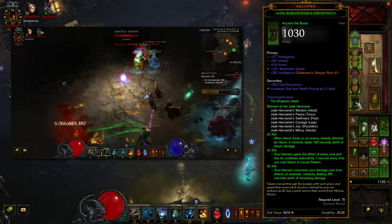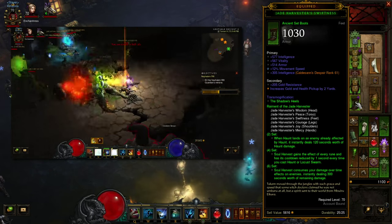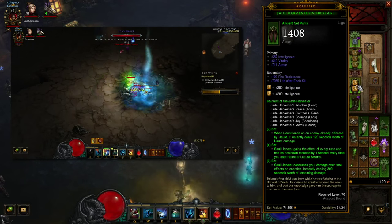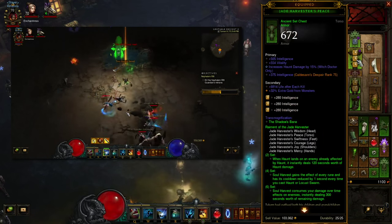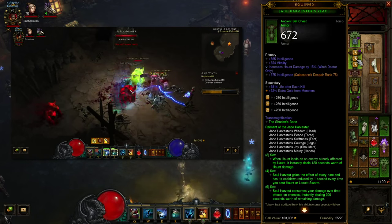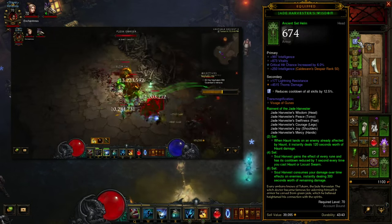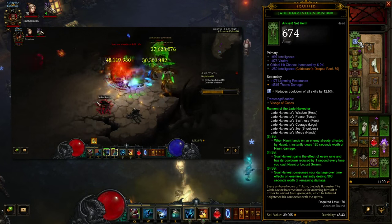On the Jade Harvester Swiftness you really just want defensive stats — you can also get movement speed here, or forego it for more defense and get movement speed from paragon. On Jade Harvester's Courage, again defensive stats on the chest piece: intelligence and vitality. On the helm: int, vitality, crit chance, and a socket with a CDR gem.